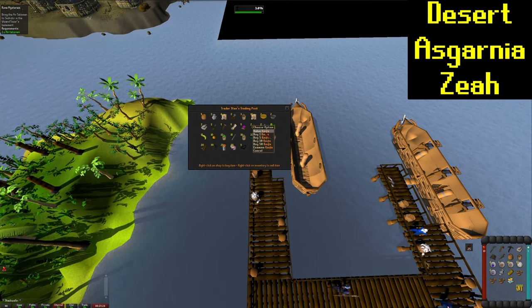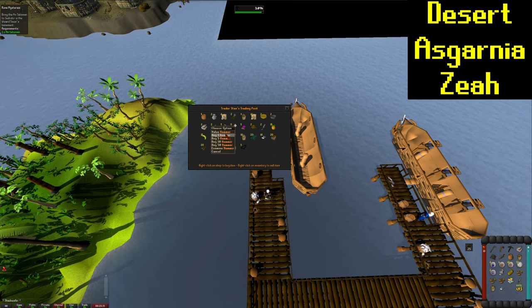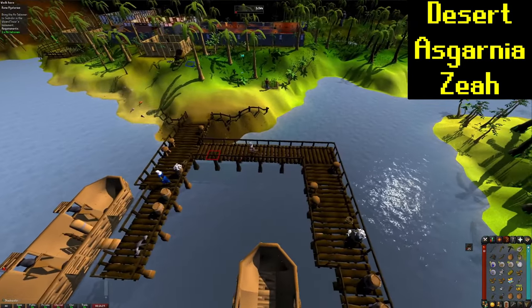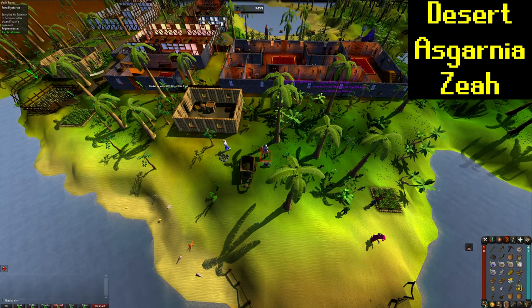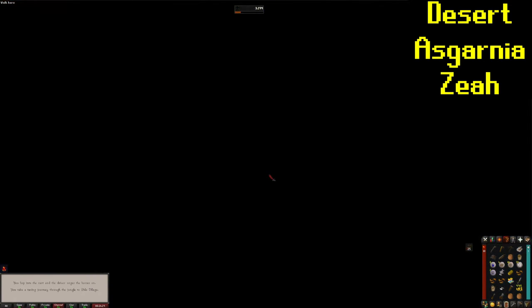So we are going to go run up to the Chartership and buy some stuff. I'm going to get a knife and some stuff for Molten Glass. And that's going to be 10 points for buying something from the Trade Crew members. I'm also going to pick up some other tools I'm going to need as well. And oddly enough, I forgot to get a glass blowing pipe even though I bought stuff to make Molten Glass. Now we are taking the cart over to Shilo Village — if you right-click the cart and do Board Cart, you will only have to pay 18 coins to go across instead of 200.